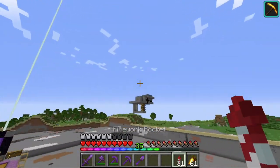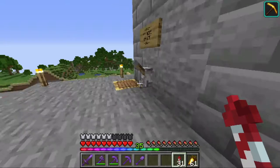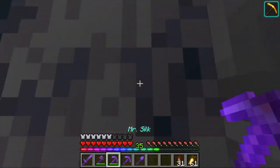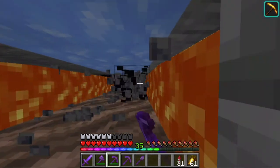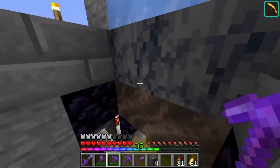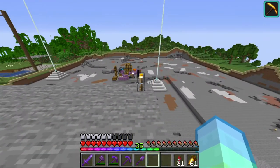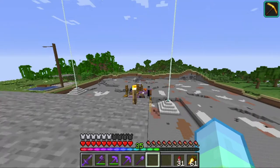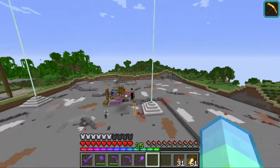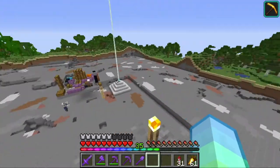Over here we have another farm. This isn't an automatic farm — I need to stand here myself — but this is like a basalt generator. Basically you stand on here and just mine, and that's how you get basalt. These are all the farms I've made in my industrial district for now, but I've made a few more that are not located in the overworld, so I'll show you them in a minute.